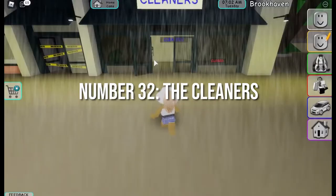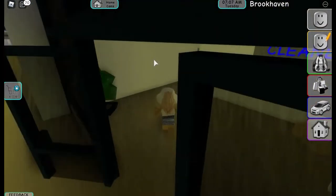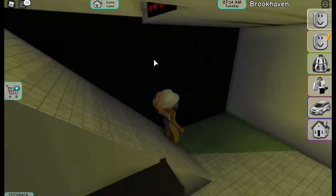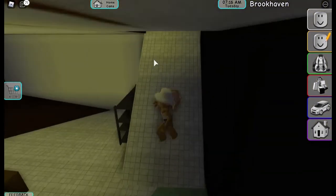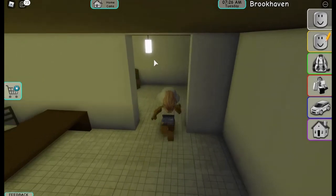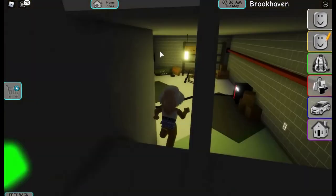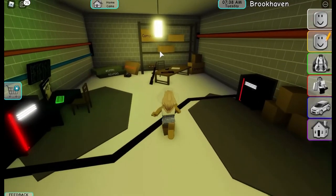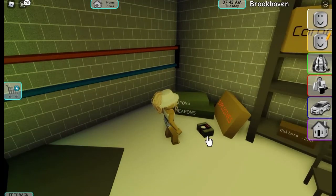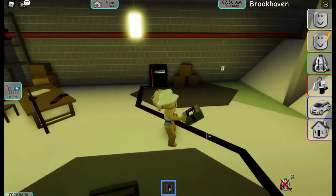Number 32: The Cleaners. To find the first secret location in the game, you have to go into the building named the Cleaners. There you will find a gap in the corner of the wall. Just go behind the wall and climb down the ramp. Then you have to enter the room on the left side and click on the hanging light in the room. This will open a trapdoor on the ground — pass through it and it will take you to the underground secret base. This secret area is only for the criminals. On reaching there, you will find lots of weapons and also a hacking system.